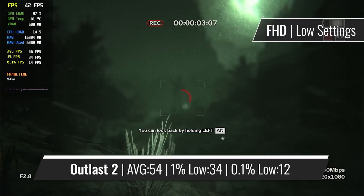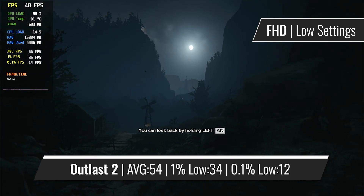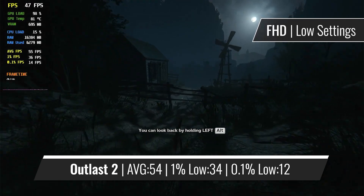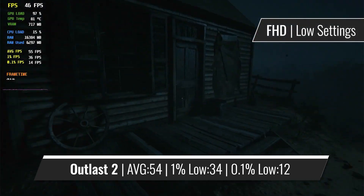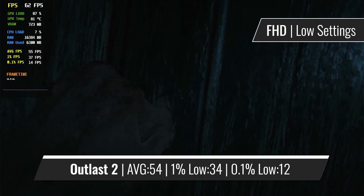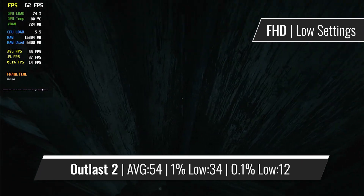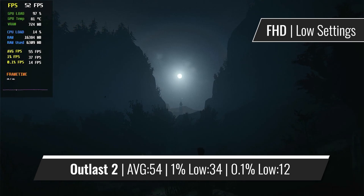Yet another title that for some reason supports DirectX 10 long after many developers forgot about it. With 2017's Outlast 2, the card works surprisingly well at full HD resolution. As the game is mostly played in the dark, you don't really benefit from turning up the texture and visual quality. It's just nice to see the GTX 285 working great with what was most probably one of the last AAA-like releases to use the DirectX 10 API.